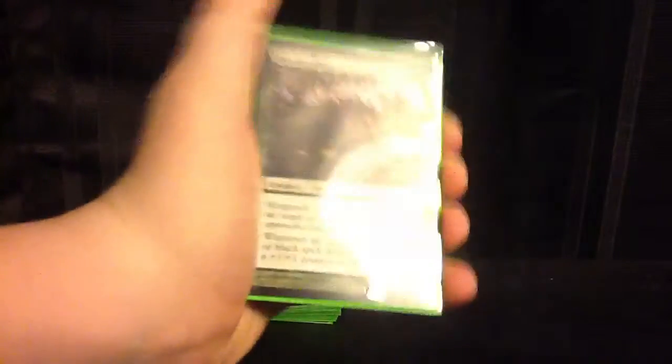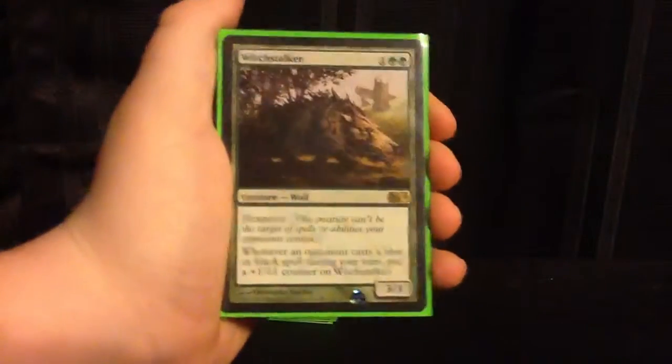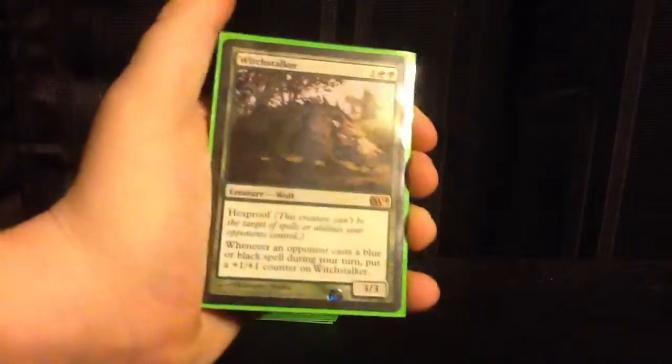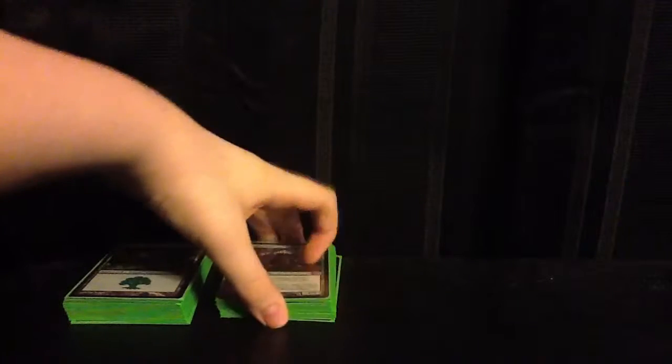That's our 2-drops, and now we're on to the 3-drops. We have 8 of them. We have 1 Witchstalker - just the lonely one. He's a newer card from M14. He's 3 mana for a 3/3 hexproof. Whenever they cast a blue or black spell during our turn, he gets bigger. We really need this guy just in case they start doomblading our stuff. We're only running 1 copy because we don't need him too much, but he's very efficient and I'm thinking about adding more.